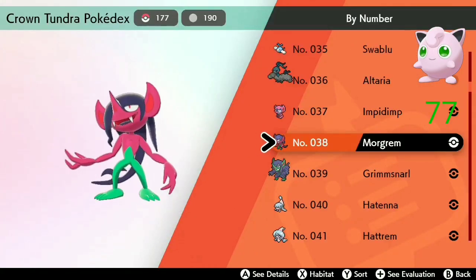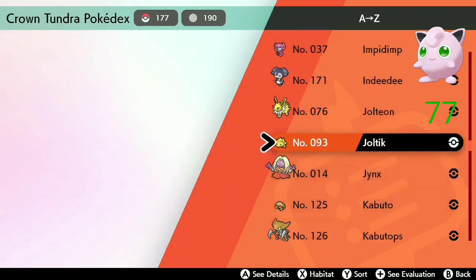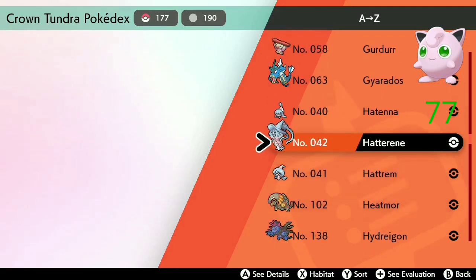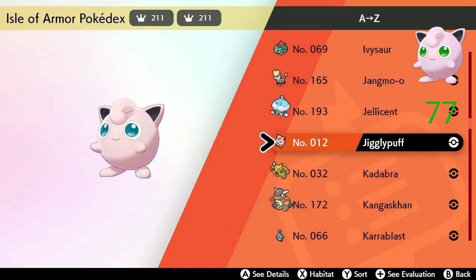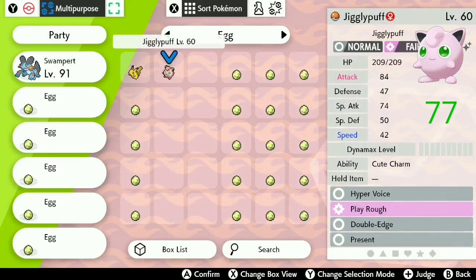Let's go ahead and check it out. I think I'm in the Isle of Armor — where is this Jigglypuff? I had to make a cut to the video; I was apparently in the wrong Pokédex — it was in the Crown Tundra one. As you can see, it only came after 77 encounters, which is pretty low. It's not under odds, it's just very quick.